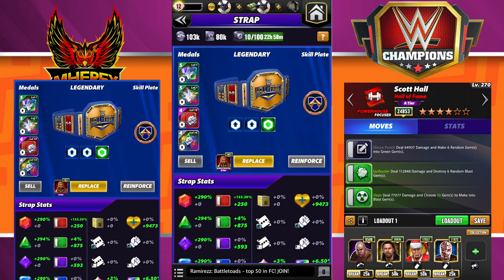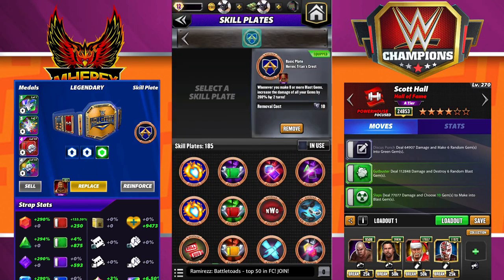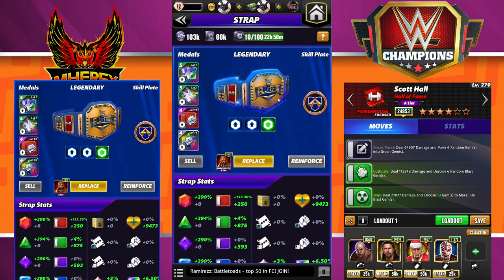There are a few reasons why he would be worth it. One: Scott Hall requirements. Two: he's a Hall of Famer that can do some damage. Three: he has a Titan Plate build. Titan Plate, if you didn't know, is on the prize wall part picker that everyone has access to. Whenever you make eight or more blast gems, increase the damage of all your gems by 200 for two more turns. He's also focused, and a lot of people lack a really good focused boss battle character. With this Titan Plate build you can grow the damage without having to give up your stacks by swiping.